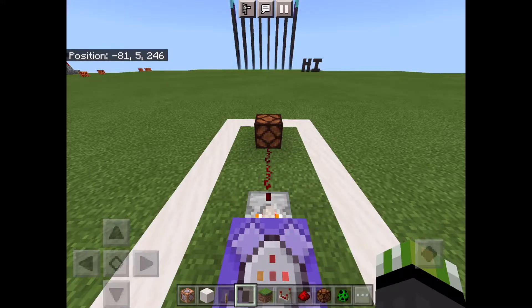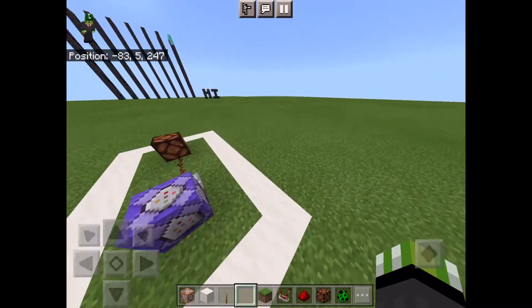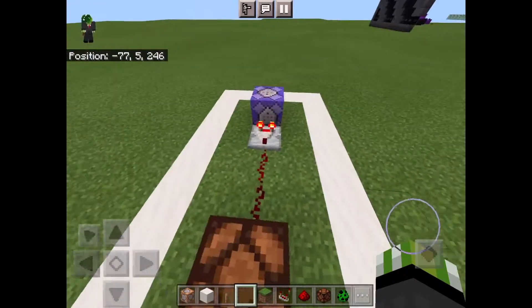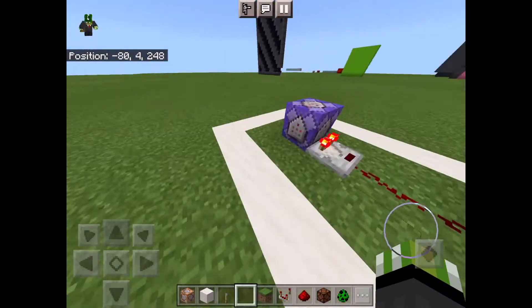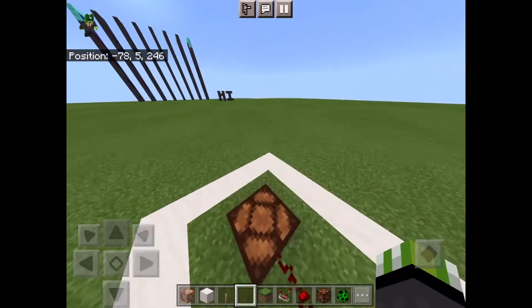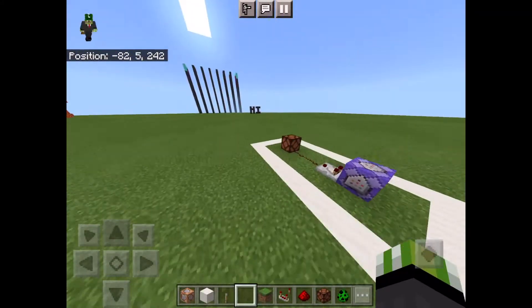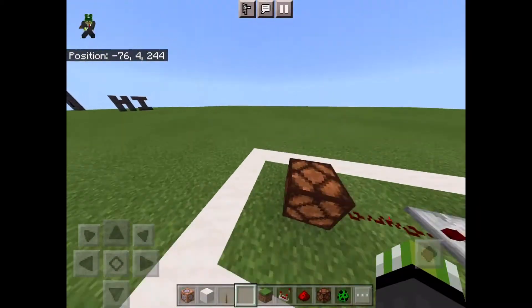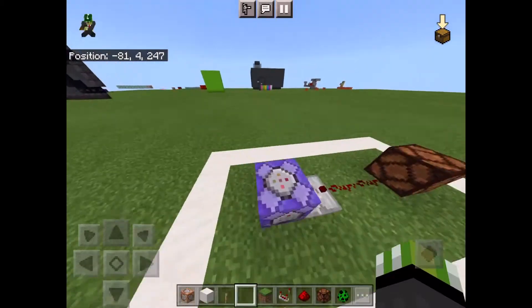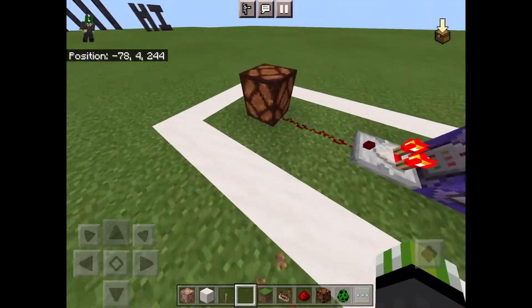Hey guys, my name is RobertNes743 and welcome back to the Minecraft video. Today, I'm going to show you how to detect if two or more players are nearby in Minecraft. There's a lot of minigames that need two players to play, like Bedwars or Skywars or anything like that, and it's quite hard to figure out how to do it. So I noticed there weren't many tutorials on this, so I decided to make one.